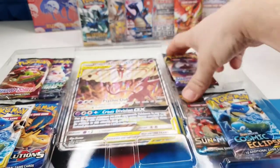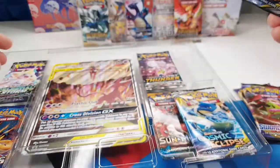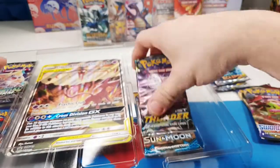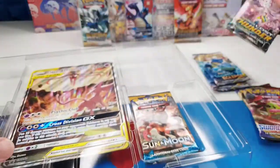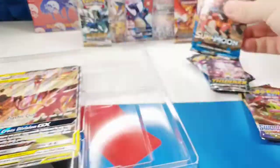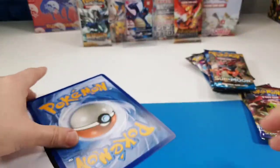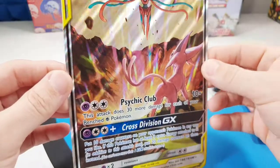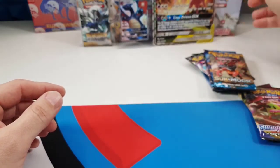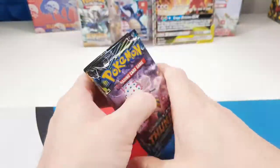Inside you get two Sword and Shields, a Cosmic Eclipse times two, and then random other Sun and Moon ones — Celestial Storm, Lost Thunder, Evolutions, and a Sun and Moon base set. And then you get this gorgeous jumbo card, which is really beautiful. Let's put that on the back. No particular order, let's get into these.